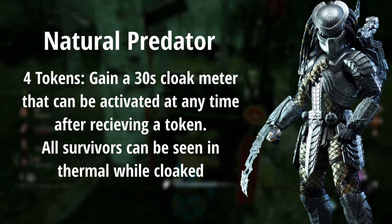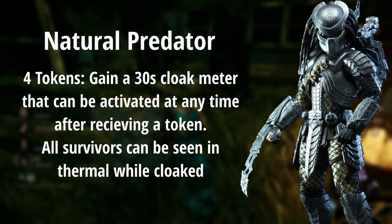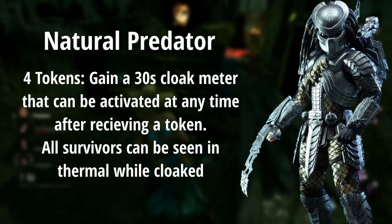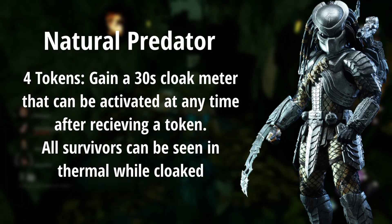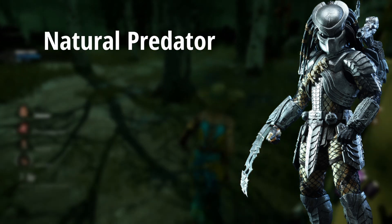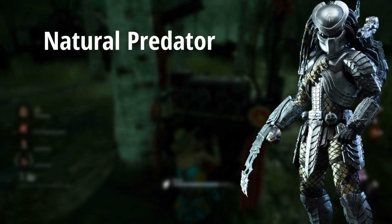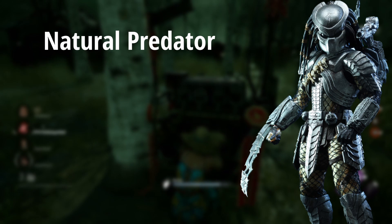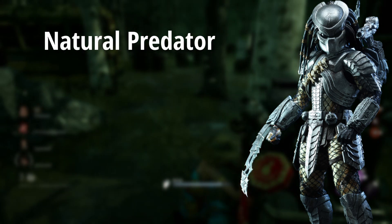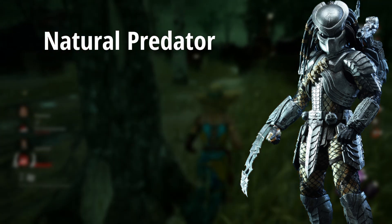At 4 tokens, the first ability gives him the ability to cloak for 30 seconds after every bounty hook, after the normal undetectable duration runs out, and you can control it with the power button. While cloaked, all survivors are highlighted in thermal vision, and you can hit them while cloaked by holding the attack button. This gives him a controllable undetectable meter rather than just a flat 30 seconds that disappears.